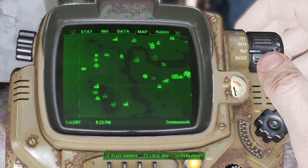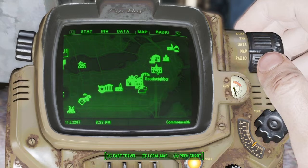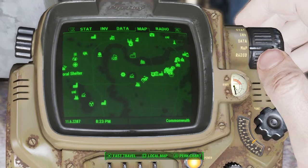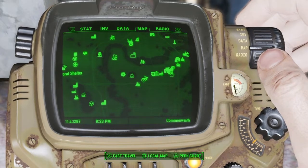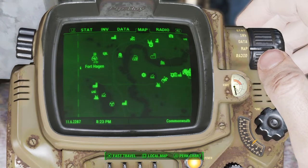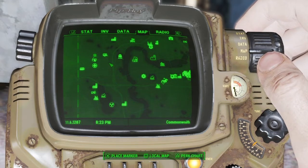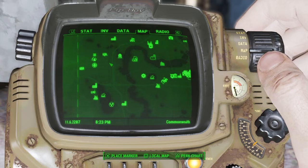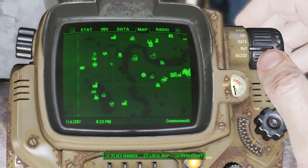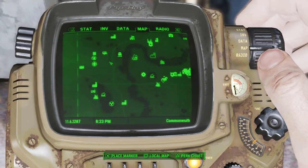You'll then need to have discovered Goodneighbor, which will be somewhere right here on the map. That will become an important thing you'll have to do in the next step, allowing you to get two more trophies related to main story missions. I'm going to defeat Kellogg, show you the cool scene when we come out of Fort Hagen, and then when we're going to the Memory Den - most of the stuff I want you to experience for yourself, but the Memory Den part I will explain.